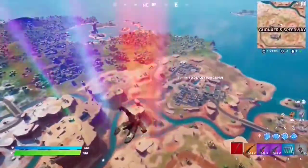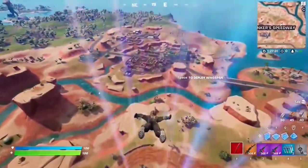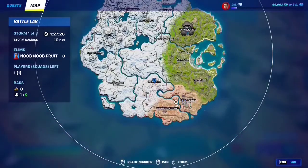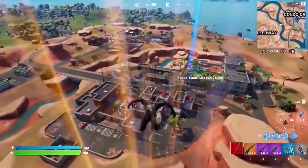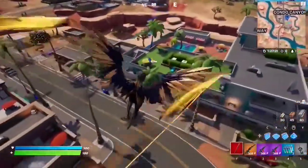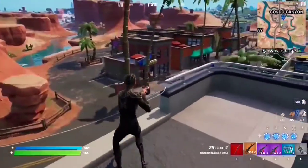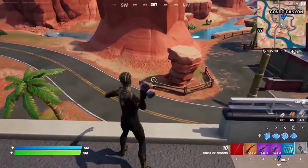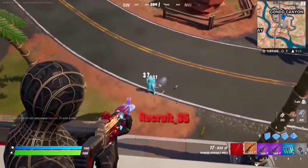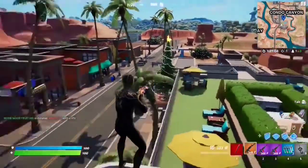For this seasonal quest you have to deal damage at Condo Canyon or Rocky Reels. Just make your way to either Condo Canyon or Rocky Reels. I recommend Condo Canyon because a lot of people land there — it's a cool desert POI that's popular. Just land there, deal damage, and spawn an enemy right here. That's the basic idea — keep landing here, deal enough damage to complete the quest.